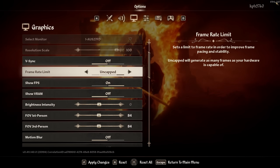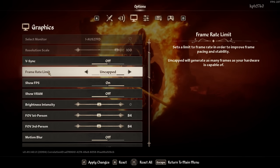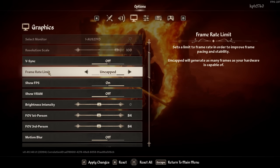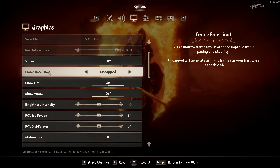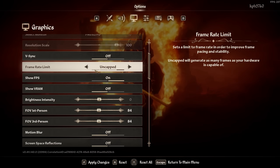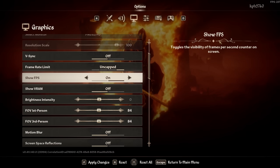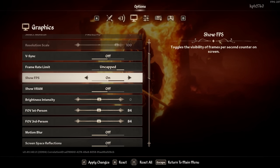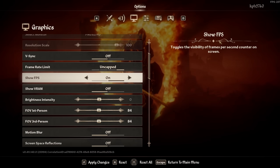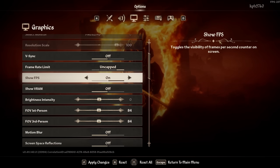For Frame Rate Limit, I use the NVIDIA limiter. Be careful — when I opened this game without a frame limit I was getting 600 FPS in the menu and my CPU and GPU fans went crazy. So always cap your FPS. I kept mine at 237 because I have a 240Hz screen and use G-Sync — if your FPS go higher than 240 you'll lose G-Sync. Always lock your FPS to 3 FPS less than your maximum refresh rate when using FreeSync or G-Sync.